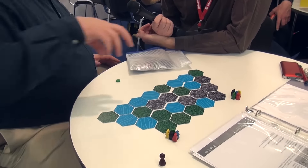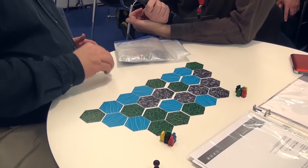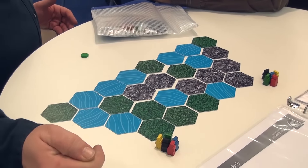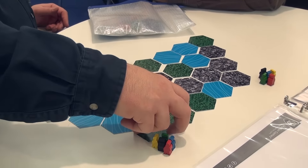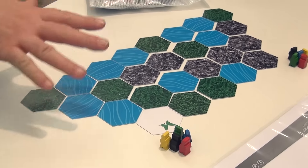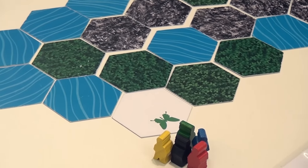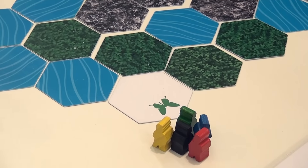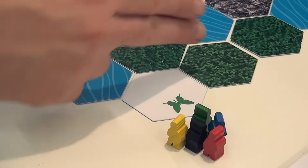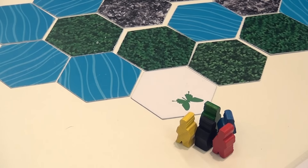Each player is going to have one explorer in each of the six groups along the hex. On a turn, if I were the expedition leader, I can pick any of the expeditions that I have a green piece still on, and simply start going into our little lush undergrowth here. I've found a butterfly. There are six animals, two each per terrain type — a more common and a more rare animal within each terrain type. The question becomes: do I want to take this tile and take it home? It's a set selection game.